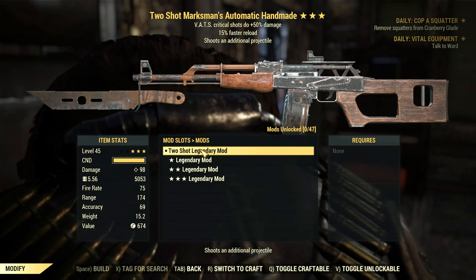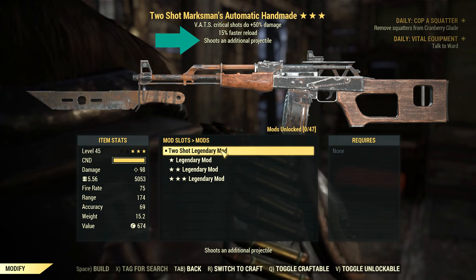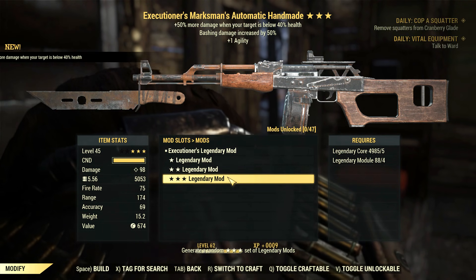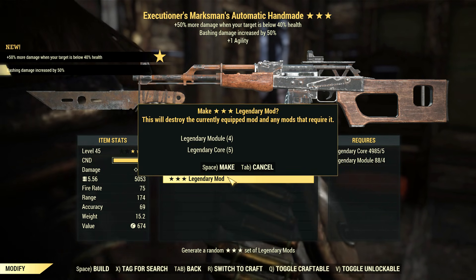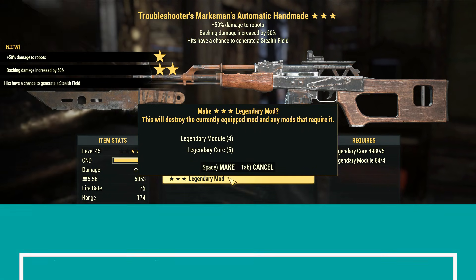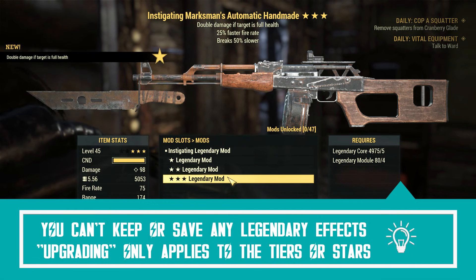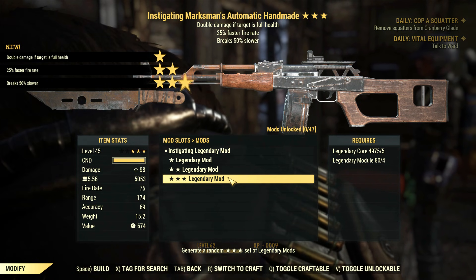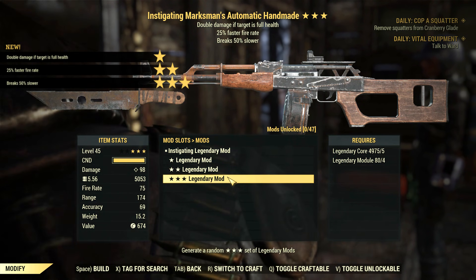For example, I had a two-shot handmade and I wanted to keep the primary mod, rerolling only the second and third effects. However, this is not possible. Whenever I reroll the 3-star mod, all my legendary effects reroll, so there's no way to keep anything. Watch out.